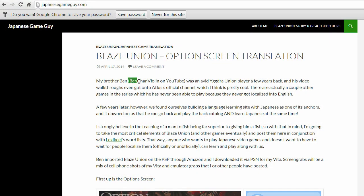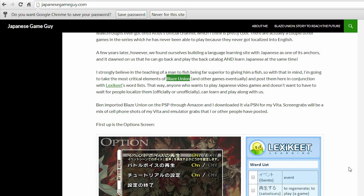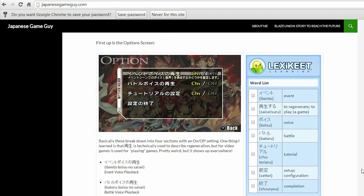My brother has a website called JapaneseGameGuy.com, and he is helping me by going through and translating all that Japanese into English for me. We're also putting it into Lexikete so that those of you who are avid video gamers, who would like to import Japanese games and actually play them in Japanese without having to keep referring back and forth between the languages, can do it as well.